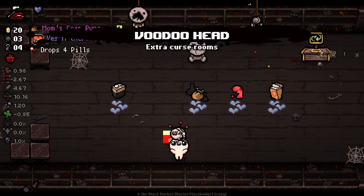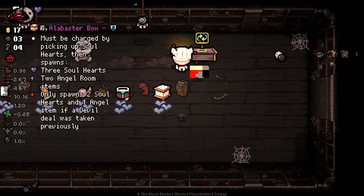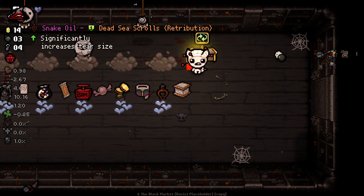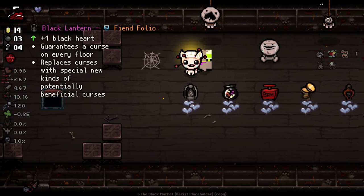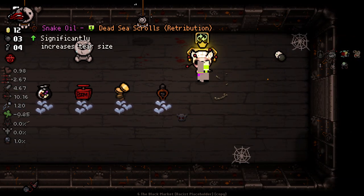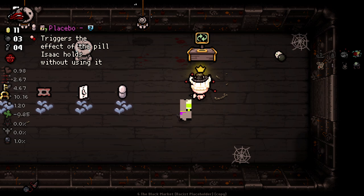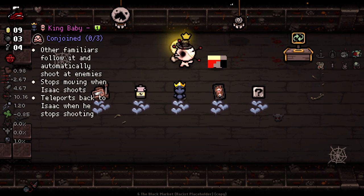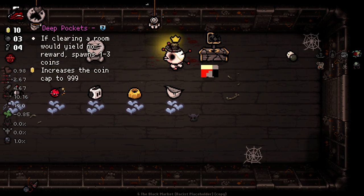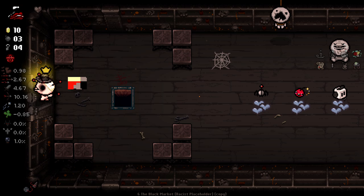I'm going to take Voodoo Head as well here, and then I'm going to try and re-roll for something that gives me HP, just on the off chance. We take that, it gives us a black heart. This is kind of working out. And then we have some good stuff here, but I'd die if I took any of it. That still was reasonably okay.